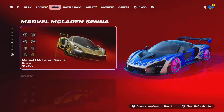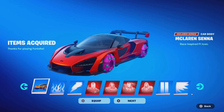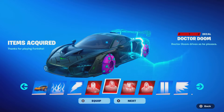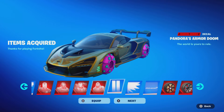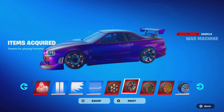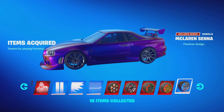We have a brand new Marvel McLaren car body which we're gonna go ahead and pick up. Use code Brandy with two I's as your Creator partner. We're gonna pick it up for 2800 V-Bucks. Oh my days, this thing looks insane! We got the red paint job - McLaren Senna series comes with flames decal, lining decal, Iron Man decal, Dr. Doom decal, War Machine decal, Pandora's Armor Doom, stripes decal, wings decal, and the Victory Gray from McLaren. Iron Man wheels, War Machine wheels, Dr. Doom wheels, Pandora's Armor Doom wheels, and the McLaren Senna wheels. We're about to gift it - don't miss out.